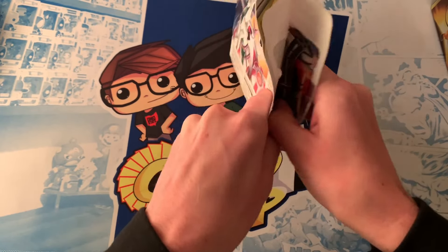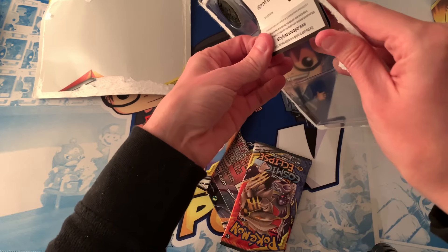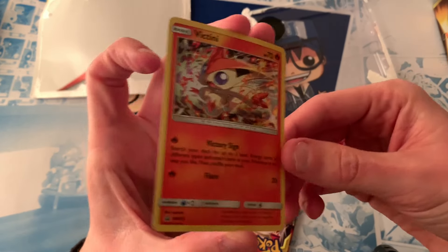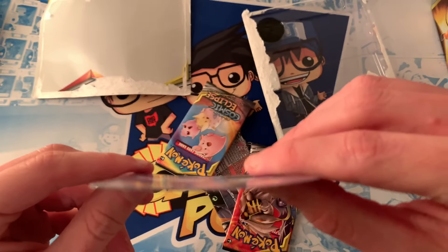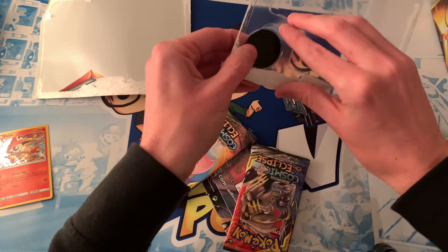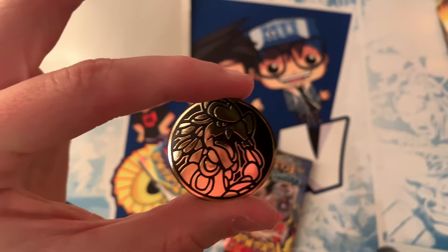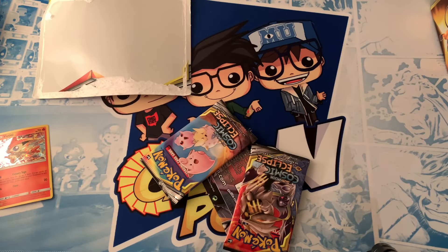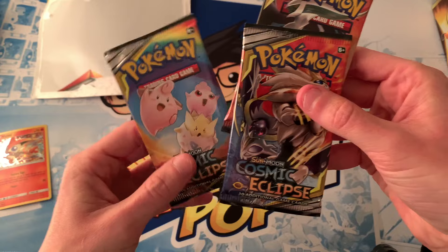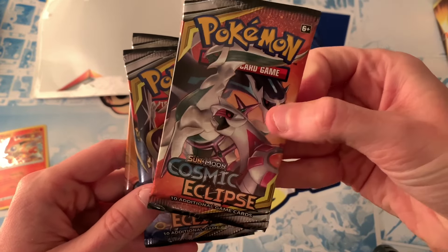I've seen a couple of videos on YouTube of these openings and I've seen pretty good pulls off these — let us know down below what your pulls have been. There's a code card and this Victini card. Hopefully it's not too banged up; I was looking at Target and some of these were pretty loose out of the box. We also get the Jangmo-O Gold Coin. It's kind of nice to get a new coin. And then we get the Fairy pack, the Solgaleo and Lunala pack, and the three booster packs.